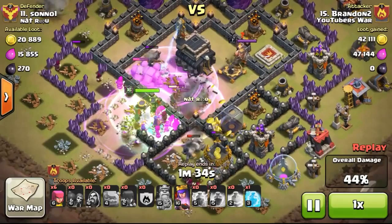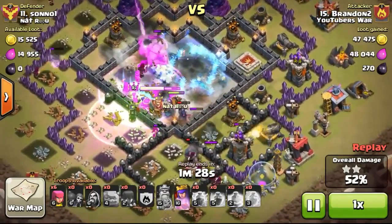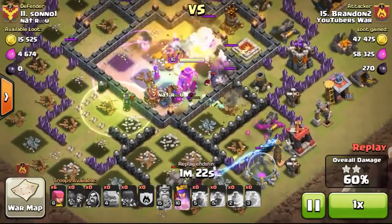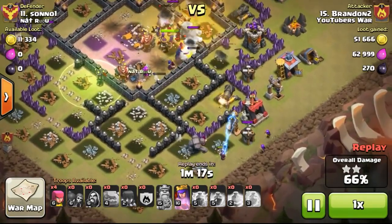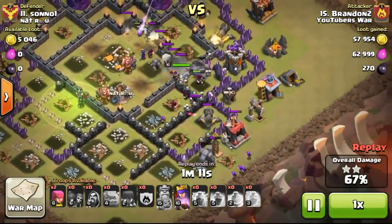I dropped my rage spell, a jump spell, and a lightning spell to take out the CC troops, which contained 2 balloons — a quite hard CC to deal with since my queen is rather low level. My king went down really quickly, damaged by the balloons. Balloons do really high damage to ground troops. So I'm just left with my Pekka as the melee attacker. A Tesla was trying to take out my wizards and I tried to drop some archers to distract it, but it failed — so my wizards went down really quickly.